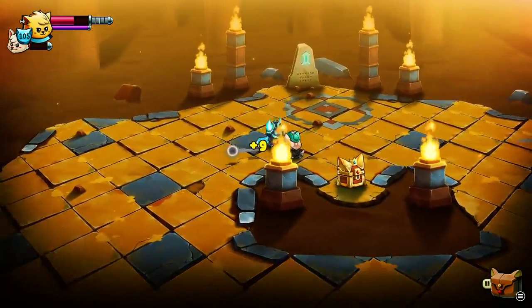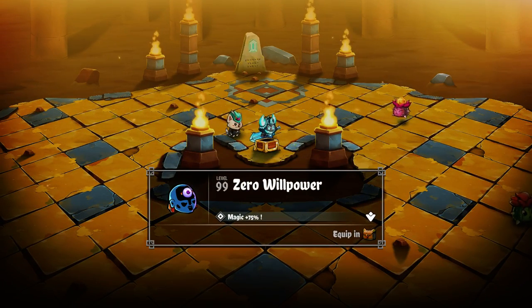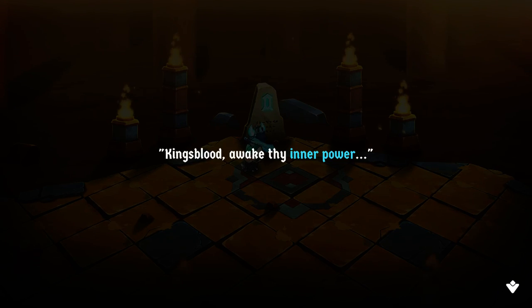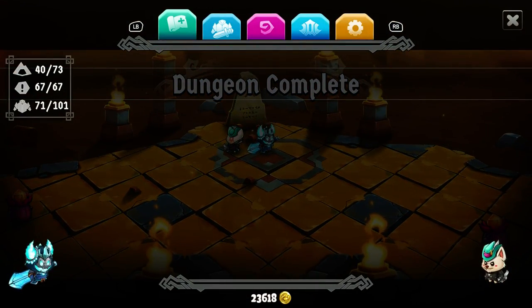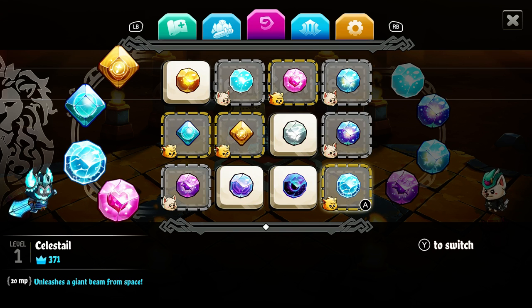Zero willpower. Headgear that gives magic plus 75%. Also, even without the boss, the cacti enemies regenerate apparently. King's Blood, awake thy inner power — you learn Celestile. Max mana also increased. Achievement Unlocked: Arcane Paws. Unleashes a giant beam from space for 20 MP. I mean, I gotta see this. It's listed power at level 1. Seems pretty good.